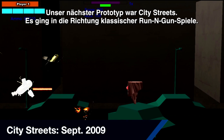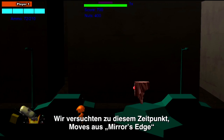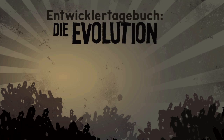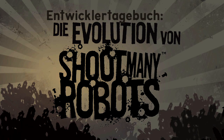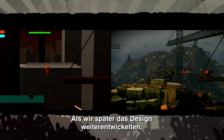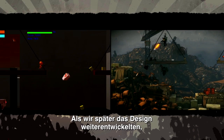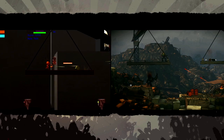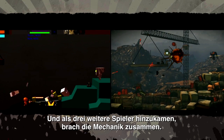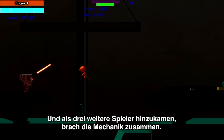Our next prototype was City Streets. It was a riff on the classic run-and-gun, this time trying to capture some of the movement we were seeing in Mirror's Edge and Tony Hawk's. This prototype played way better, but we felt the setting was a little ho-hum. As we later evolved our art style, we actually took this City Streets demo and turned it into our now Junkyard level. One of the problems with this gameplay was that it was very high score-driven, and when we added three players, the mechanics really fell apart.